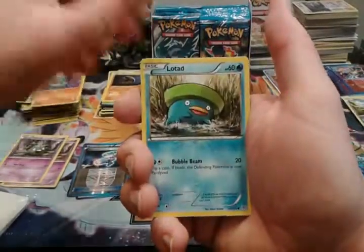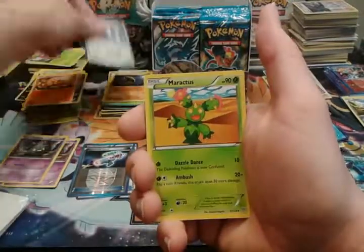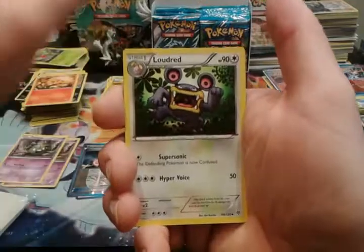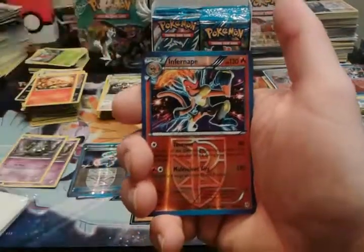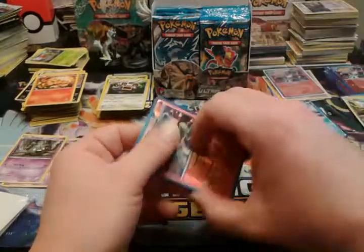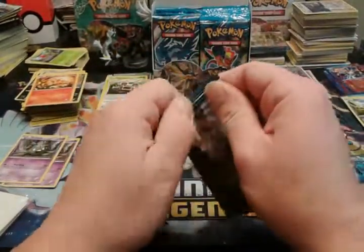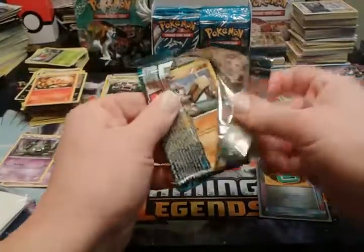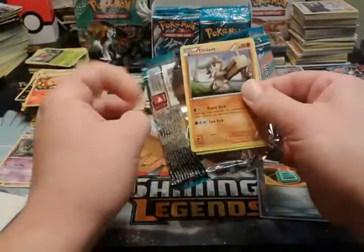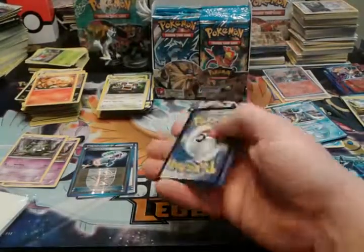Klink, Riolu, Lotad, Purrloin, Chimchar, Plasma Frigate, Maractus, Loudred, another reverse rare Infernape, and a Beartic regular rare. We're pulling the reverse rare Infernape a lot — that's for sure. I believe that's our third one.